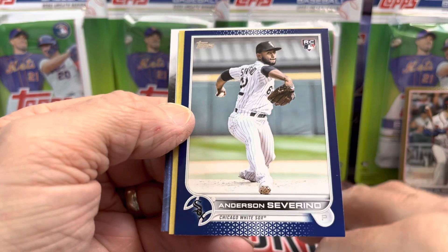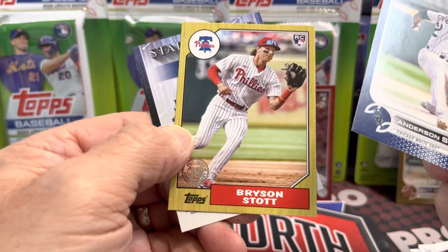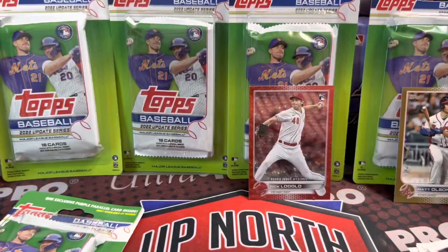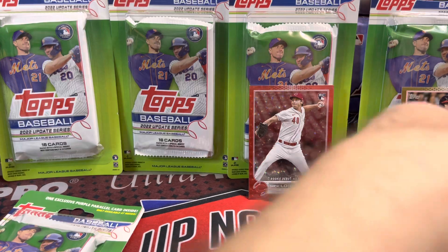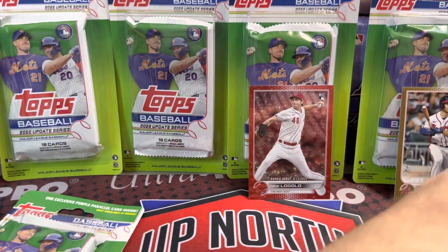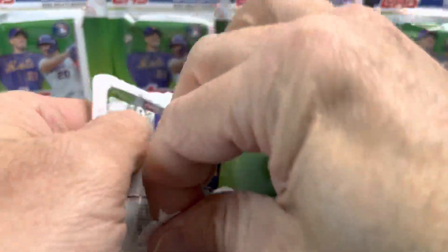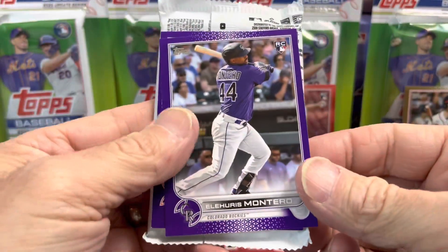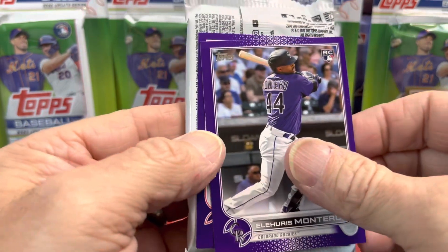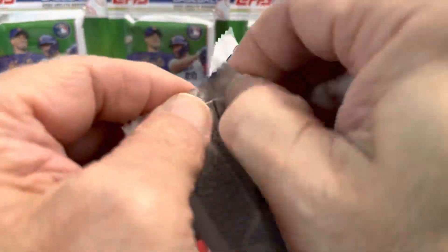We have a blue — Anderson Senzatela — and behind that a Bryson Stott. The blues are nice. If you pull a Julio or one of the other top rookie blues you'll definitely be happy because they'll fetch a fair amount of money. I think we sold our blue Julio that we pulled off camera for around 100 bucks. Not bad at all. Let's see who we have here — we have another rookie, and this update set is loaded with rookies. Montero, and behind that a Luke Maley.